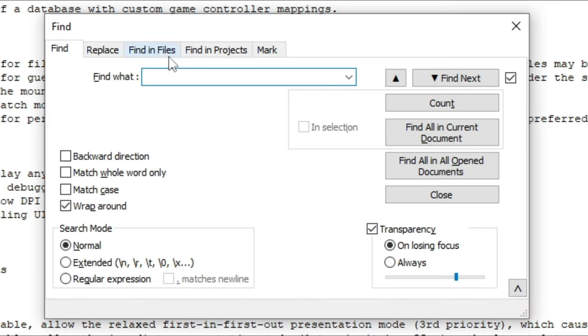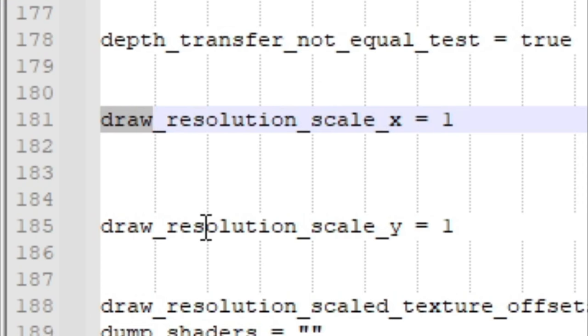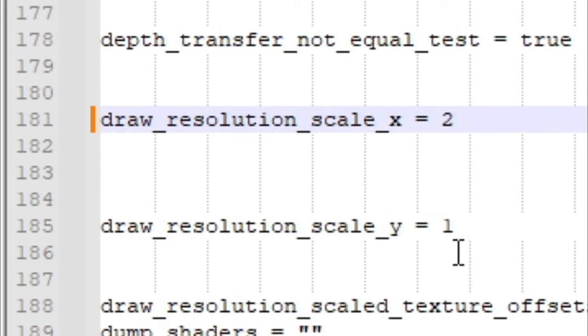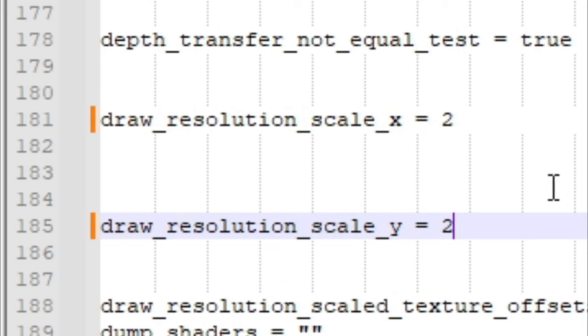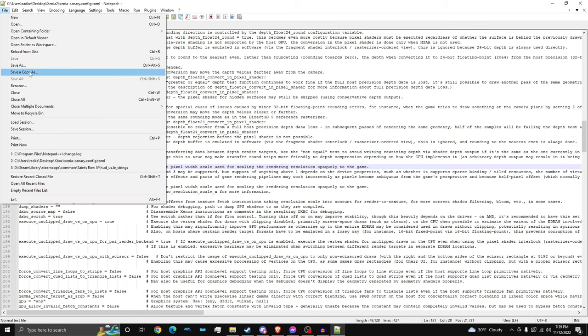There is something I do want to show you really quick. If you do Control-F and look up Draw, you can see Draw Resolution Scale X and Draw Resolution Scale Y. I have them at 1. If you make this any higher than 1, you could lag if you have a low-end or even a medium-end computer. But if you swap them to 2, the resolution gets way more scaled up, which means the game is going to be clearer and less blurry. Please keep them at 1 if your computer is low-end or medium-end. Click Control-S to save.